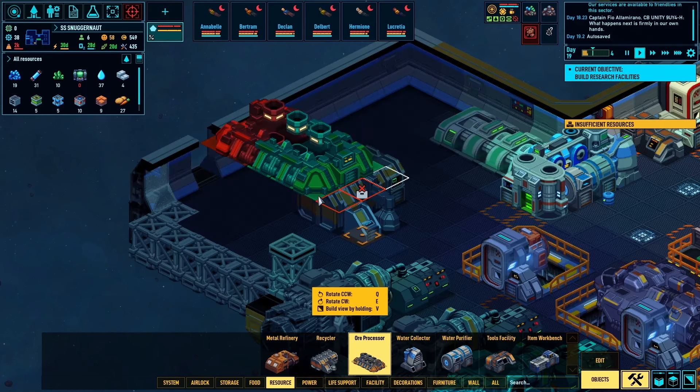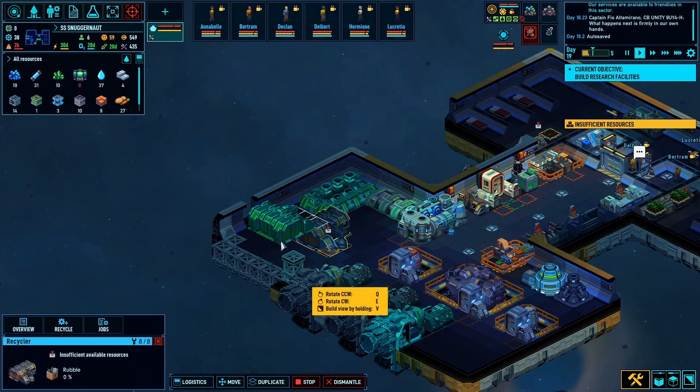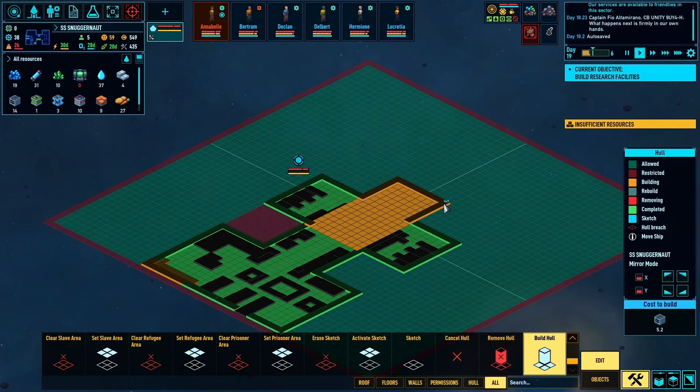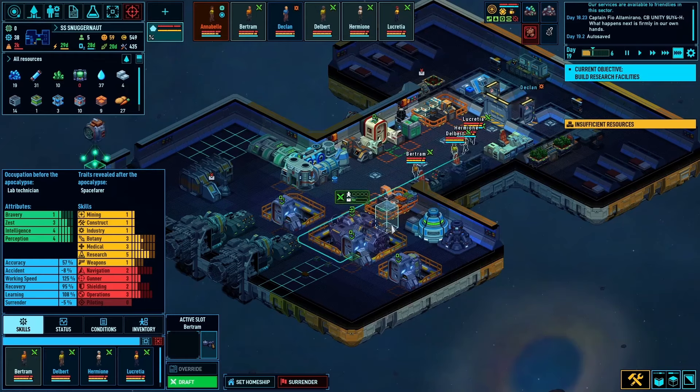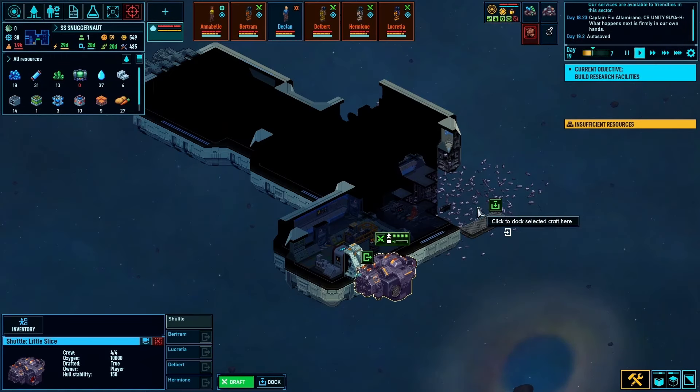I'm also currently agonizing over where to put my new ore processor, which is going to let us actually fully utilize the asteroids we encounter in this system. Now that I finally got that foot down, I'm going to expand this bow out some so that I can move the bridge from the cargo hold where it is currently, and actually give it its proper dedicated bridge space.